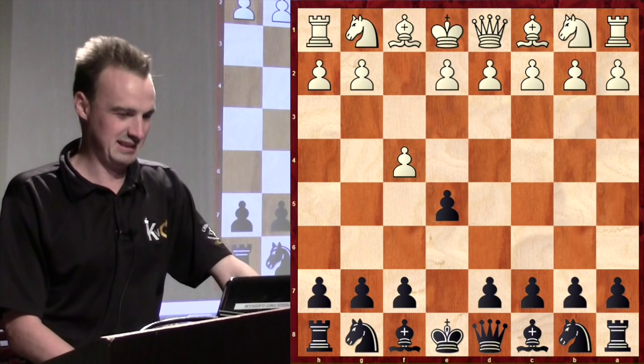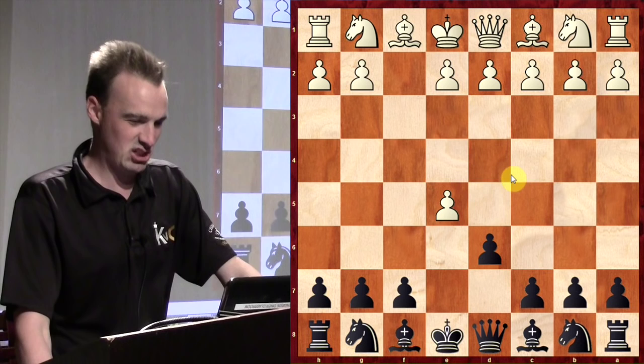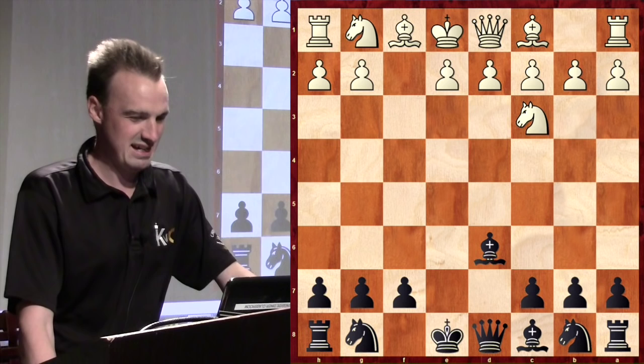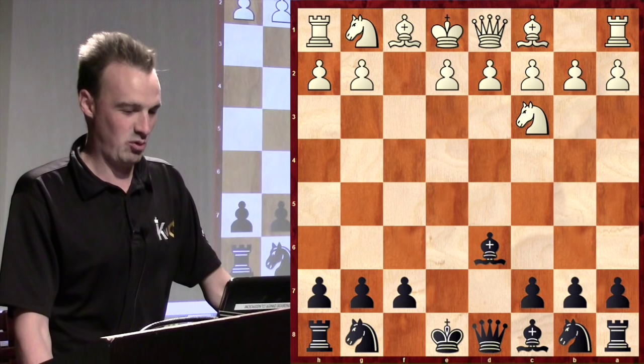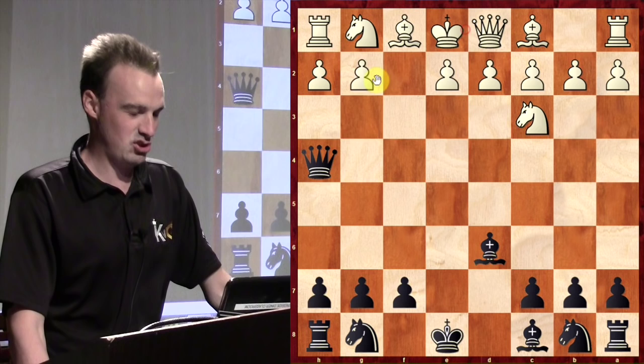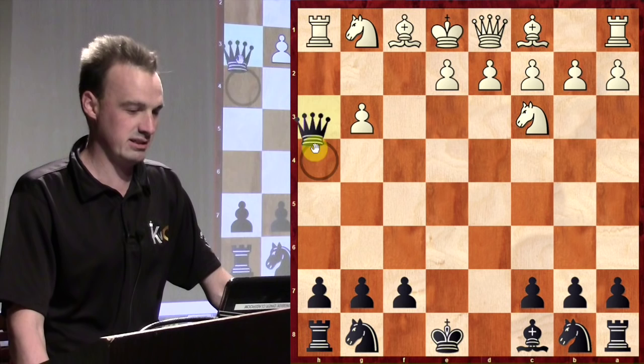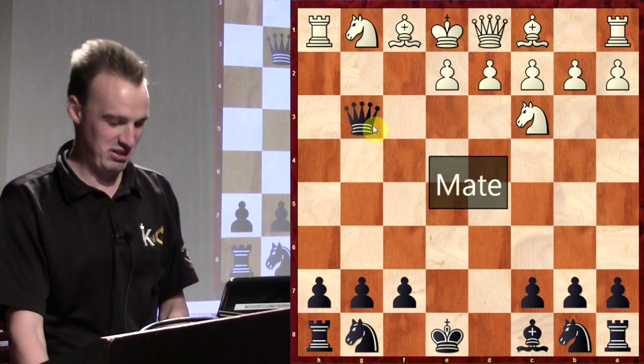They play f4, which is a legal move, so I play e5. Then d6 — this is a trick. You're hoping that they take here, and then you take, and if they play a random move like knight to c3, we have a quick knockout: queen h4 check, their only response is g3, bishop takes g3, our queen takes g3 — well, pawn takes — and then we take a free rook. Nothing like a free rook. Checkmate.